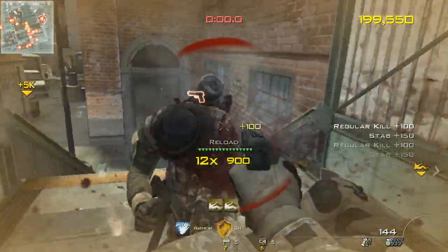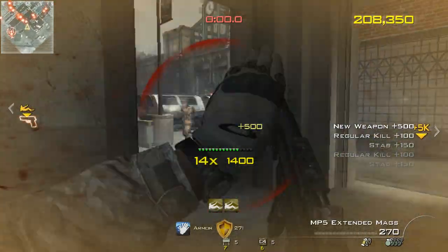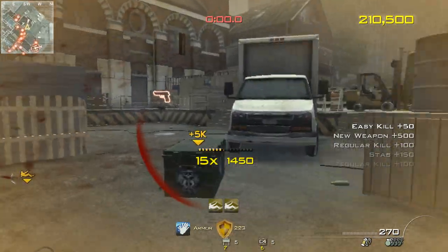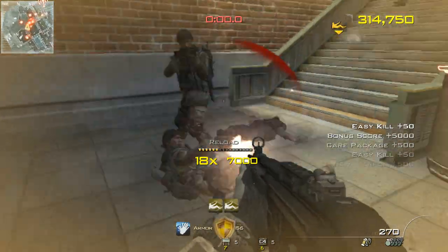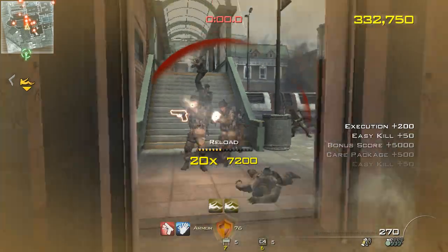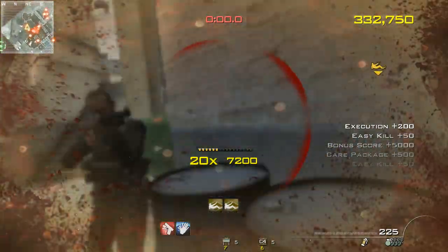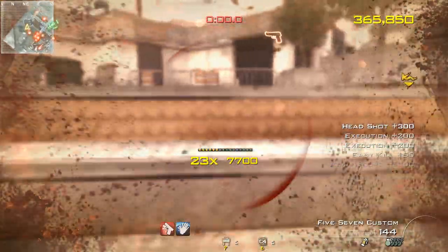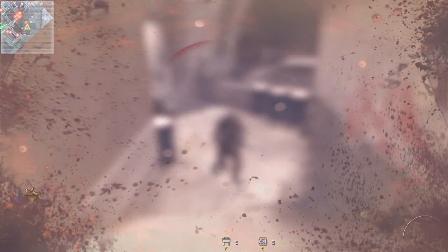Maintain your combo. Sleight of hand. New weapon. Bonus points. Care package inbound. Quick draw. Bring them down. Sentry gun. Well done, but you can do better.